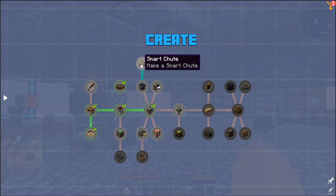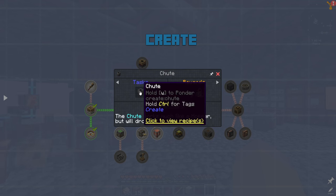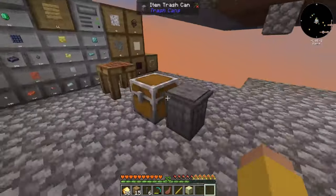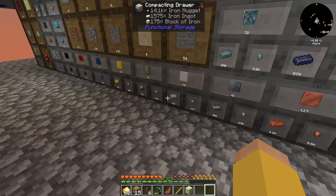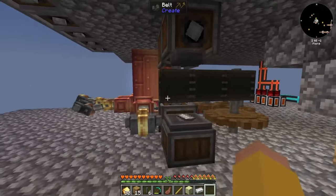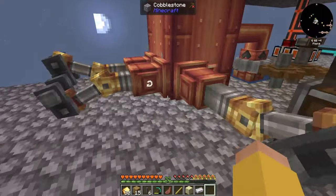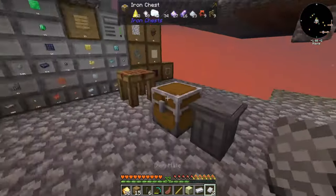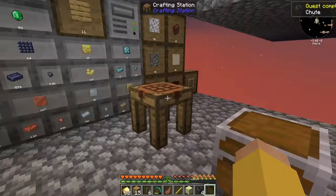That is actually one of the quests — shoots and smart shoots. To make a shoot it's just iron, iron, iron, and it makes four. I need one extra so I'll put two down. It is a little bit faster than it was originally, but eventually once we get enough resources I want to make a legitimate blaze burner setup, then we'll do that. To make a shoot it's the two iron here and the one in the middle, that makes four shoots.